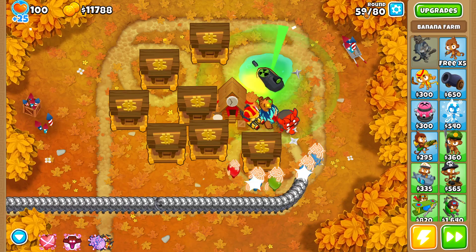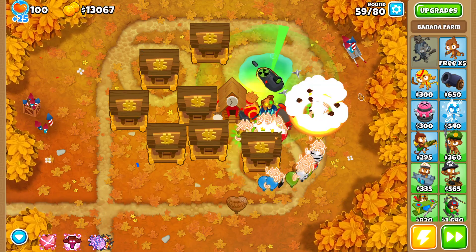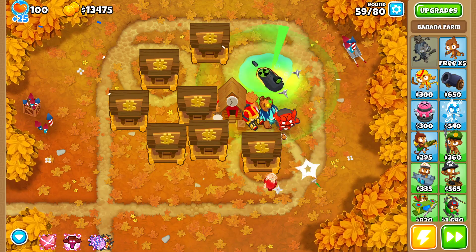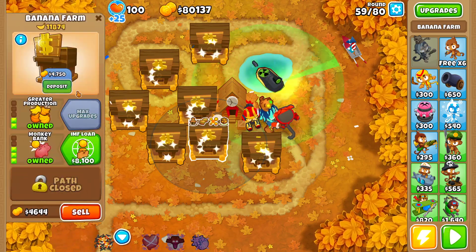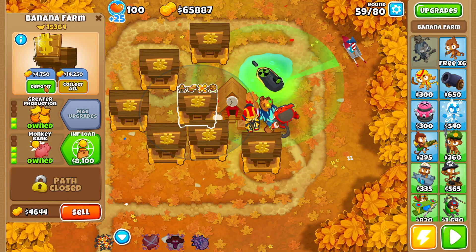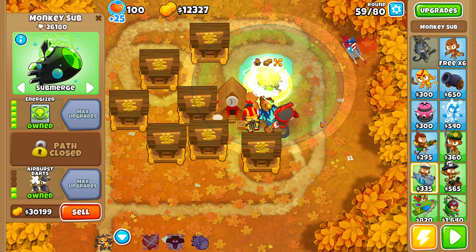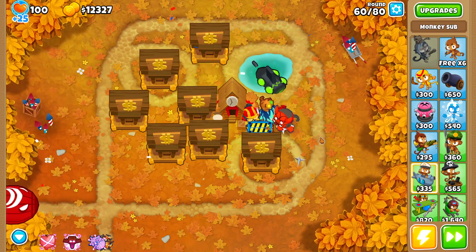Because this is round 59, I should be able to empty the banks again by round 62. That's going to be very important because it's going to give me the edge for round 63. Let's deposit once again. I should be able to get the sub 5-0-2 now.